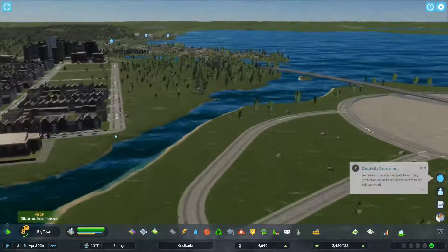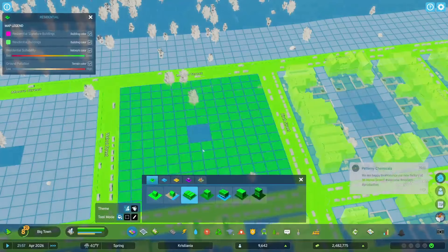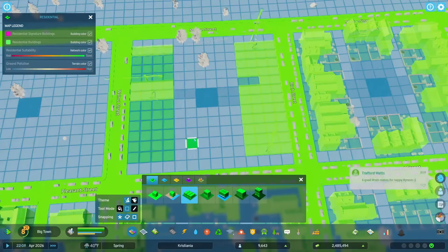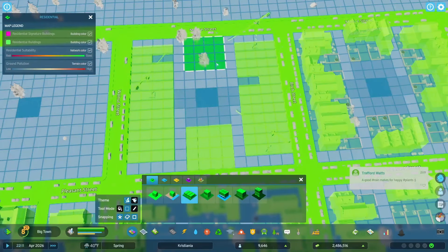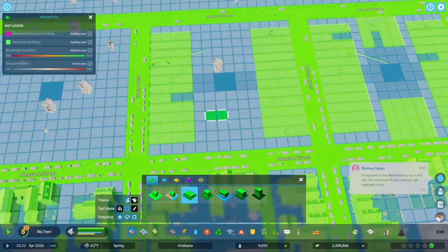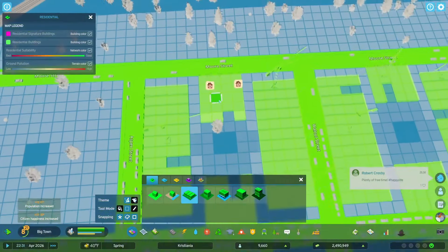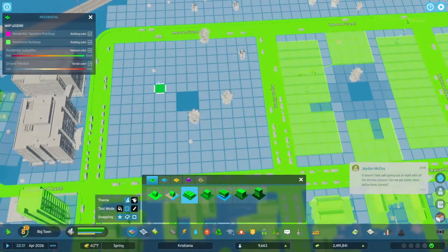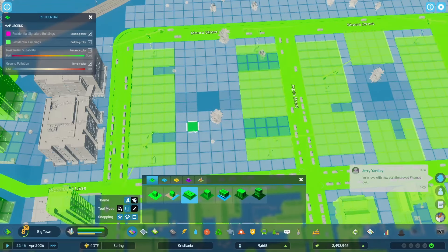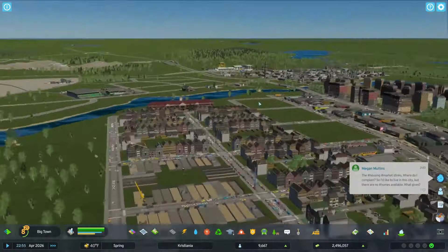Now that we've added some more police capacity, we're going to go ahead and zone in some more row housing in here. We're going to take this with our same pattern that we've been doing — four deep on either side and then a block of four here. I'll do a couple of blocks of this and start getting all of this filled in. Okay, now we've got all of that in there. Once that fills in some we'll be doing good.